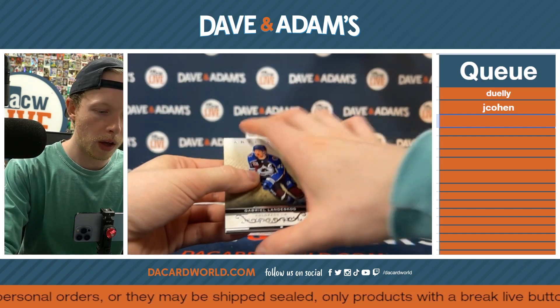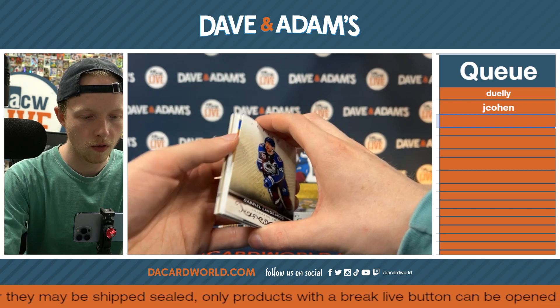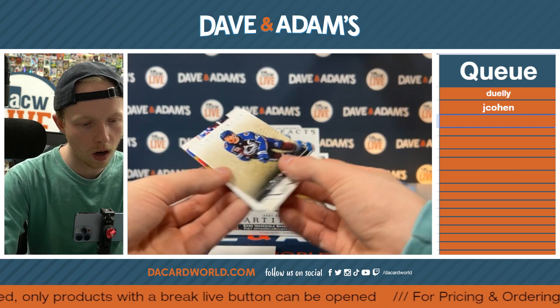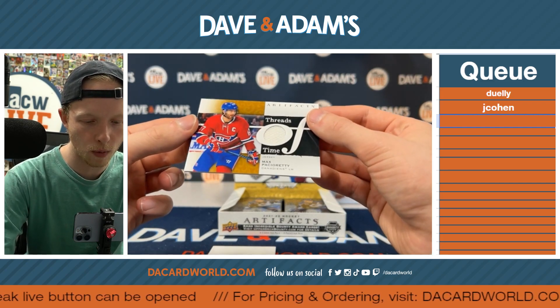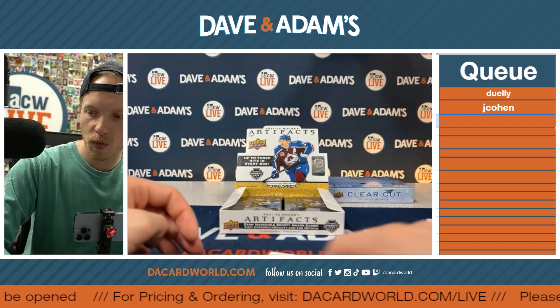Up next here, we got a thickie. Got a real thickie — got a spacer and a thickie, so that's interesting. In the back, that's going to be Thomas Hurdle. They have a Gabe Landeskog. And for the Habs, it looks like that's going to be a Max Pacioretty Threads of Time patch. A little Max Pacioretty patch — a patchy patch right there.